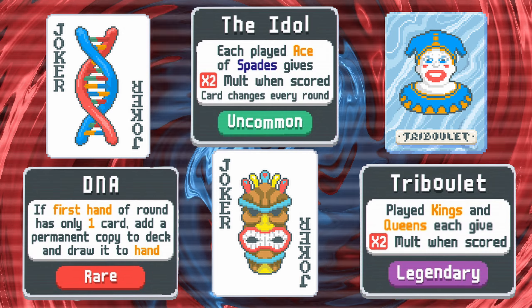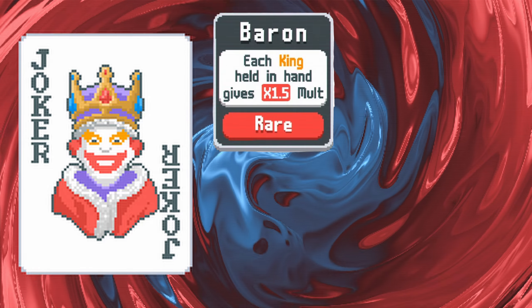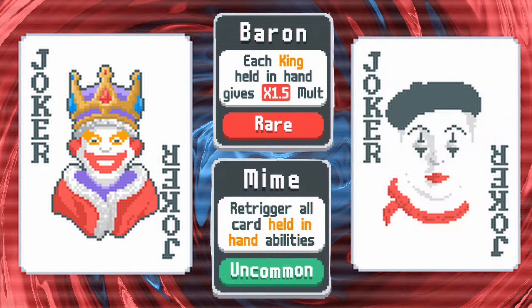Prepare for a very large royal family. In a similar vein, what if instead of playing those kings you just hold onto them? Baron gives a 1.5x multiplier for each king in your hand. Throw in Mime and you can have your in-hand effects trigger twice, escalating your growth even faster.